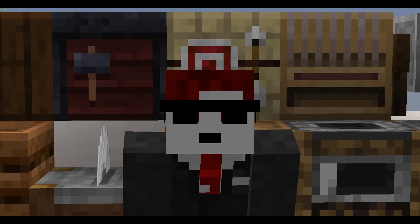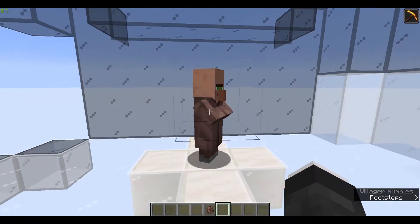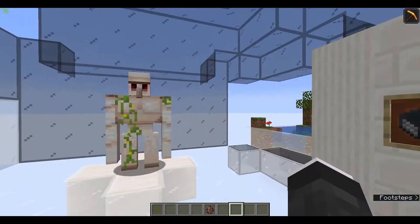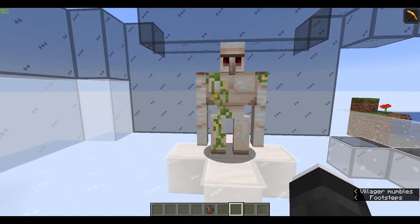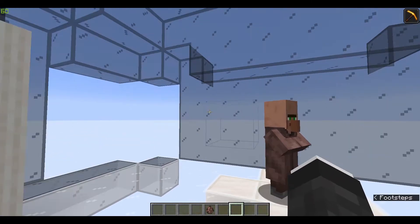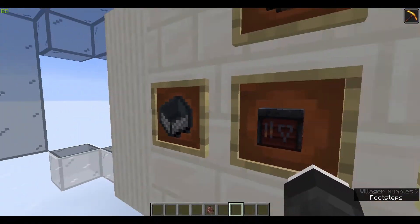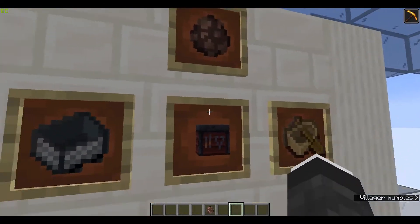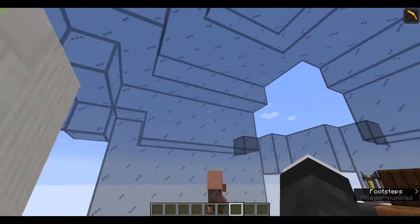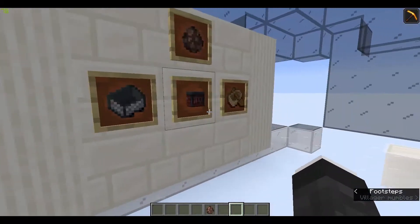Hello everyone, my name is Jack and I'm here to showcase three ways to transport villagers. We have a villager right here and you might want to transport him to make an iron farm, a villager breeder, trading halls, or whatever you want. But moving them is pretty hard, so we have three ways: the minecart method, the boat method, and the workstation method, which is not as well known as the other methods.